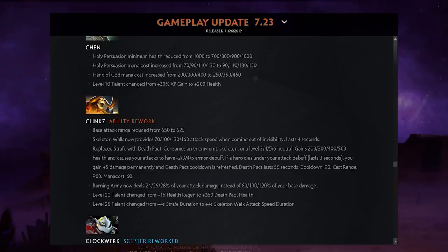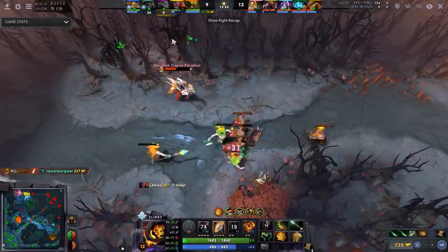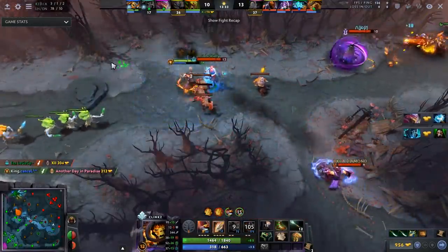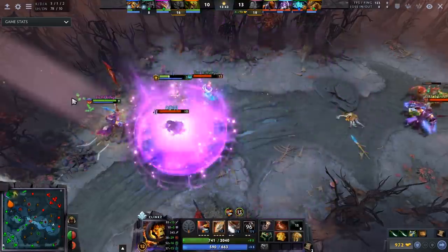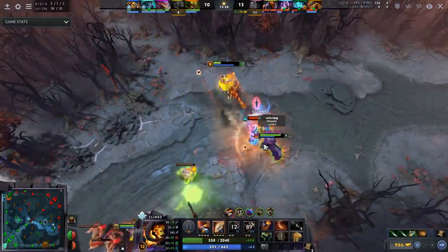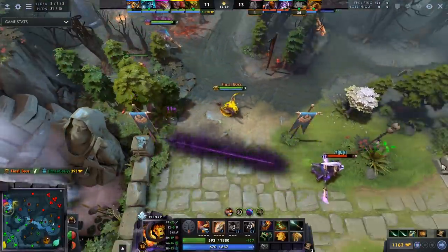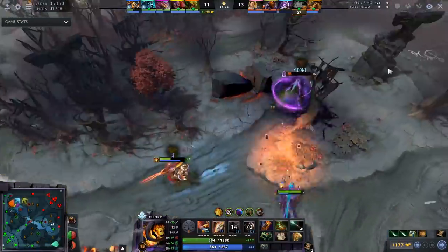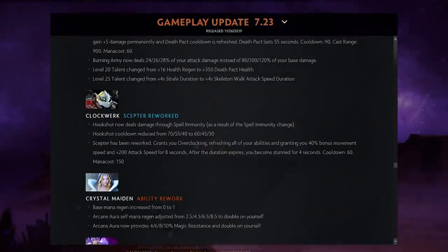Clinkz: Skeleton Walk now grants attack speed when you come out of invisibility. Strafe was removed, which is why they added the attack speed. He now has Death Pact, which consumes a unit — limited to low-level creeps. It gives up to 500 HP, makes your attacks apply an armor debuff, and if a hero dies under your debuff, you gain permanent attack damage and the cooldown refreshes. Burning Barrage now deals damage based on your total attack damage — so buying Desolator fully works on your skeletons.